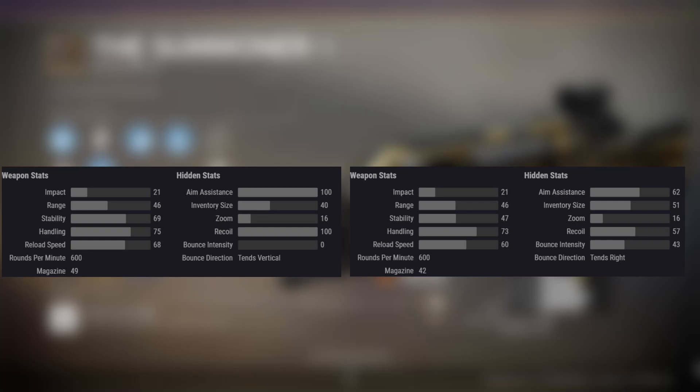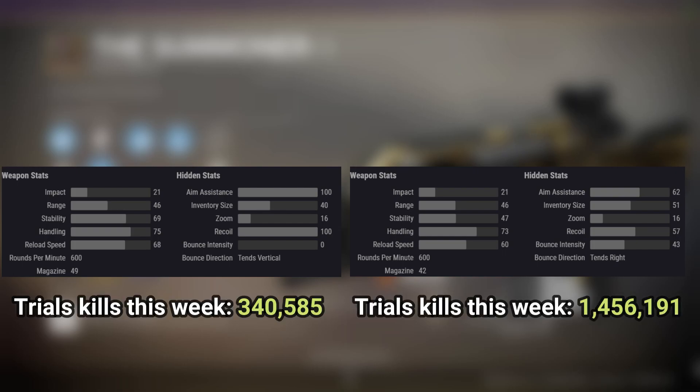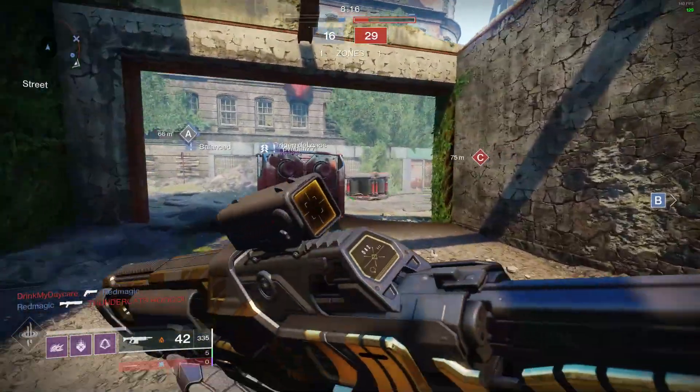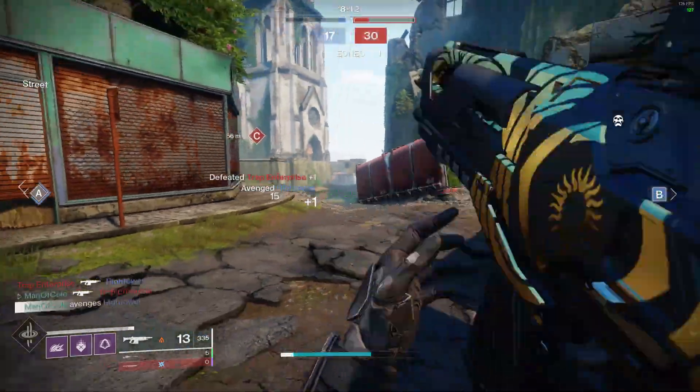I want to do a quick experiment. I'm going to show you an image with the base stats of two different auto rifles, and I want you to think about which one you would rather use. They both have the same impact rating — meaning they are the same 600 RPM archetype — and the same base range stat. The clear choice would seem to be the one on the left: it has higher stability, handling, reload speed, magazine size, aim assistance which is maxed out, and a 100 recoil rating meaning basically perfect vertical recoil. Now, what if I told you that the weapon on the right has almost 1 million more kills than the one on the left for this week of Trials? The Summoner is currently the number one primary in terms of kills in Trials right now. So if the Hardlight has better stats across the board, why is it not being used over something that is statistically inferior?